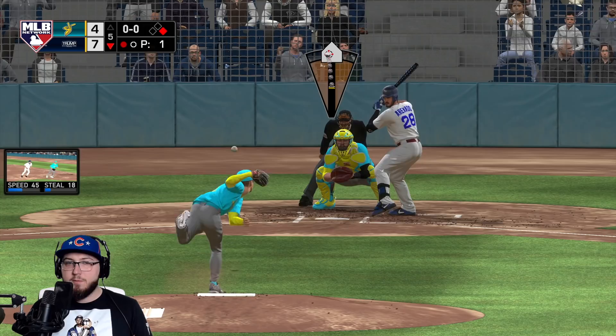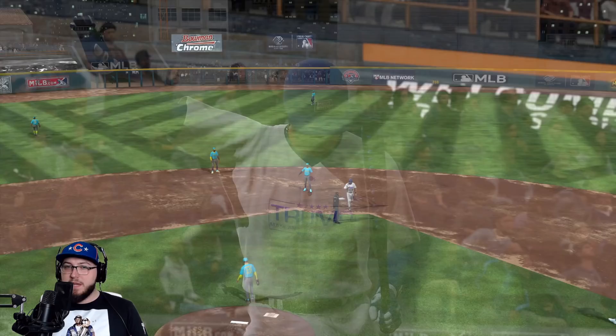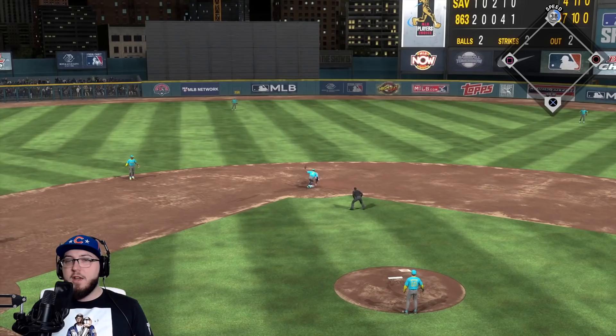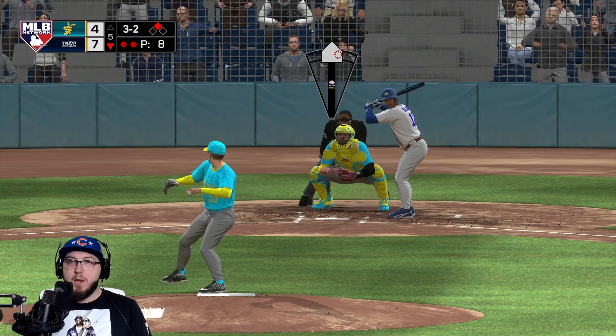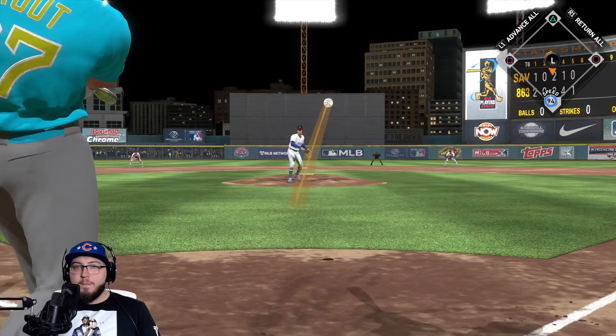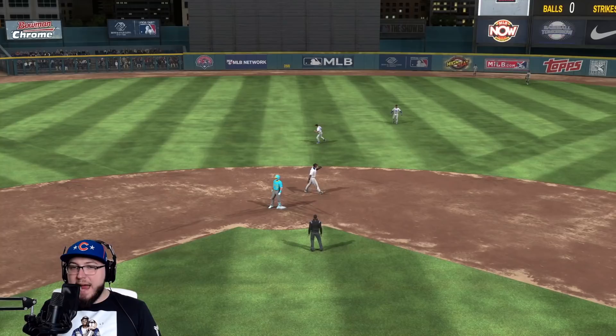I wanted to throw-cancel on that and Bellinger still threw it to second base. We get him out at second base - thanks to Babe Ruth, thank you for giving me that back. Do we get the change-up to work? 38 speed, Nolan Arenado - because the catchers just slowly pick up that ball. We strike him out! We're down three. Mike Trout has a hit today - and he has another hit! That's gonna be a double. 94 speed, easy double for him. He's reached base three times for us today.